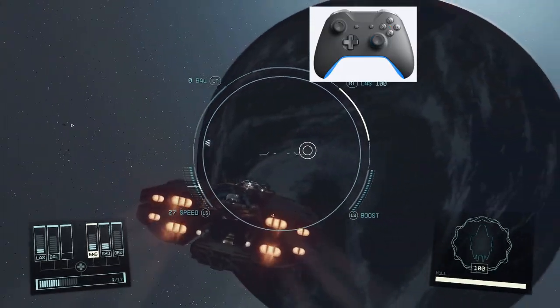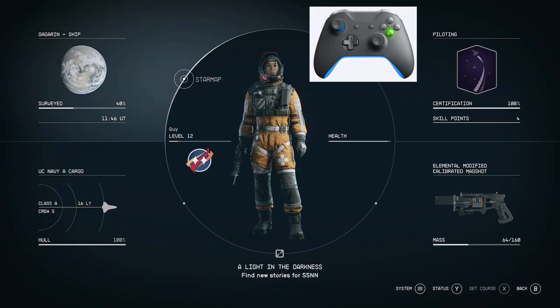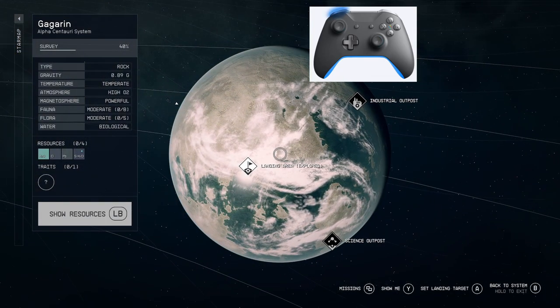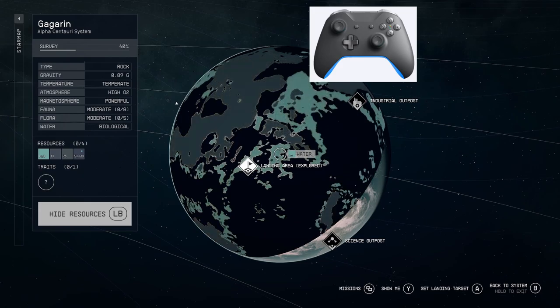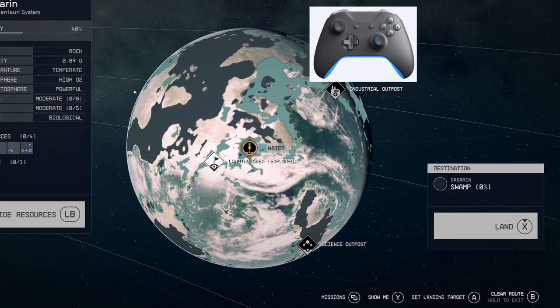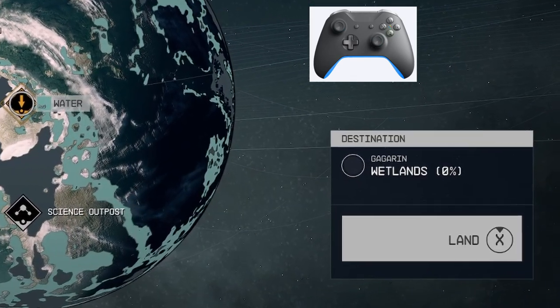Sometimes you will not find all the animals or plants in one area. In order to find them, fly your ship back into orbit, go to your menu, and get to the star map. Use the left bumper to scan the planet. If you press A on your controller, a message will pop up letting you know if the area is 100% scanned. Just find an area that is not, land, and find what you need.